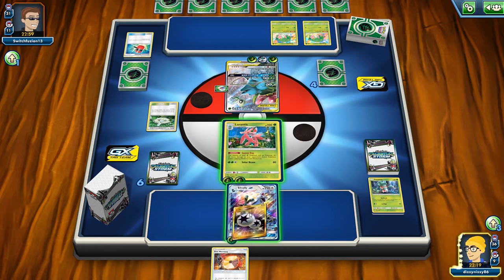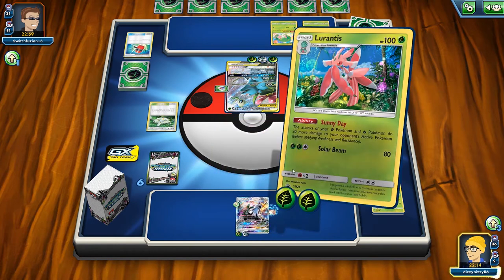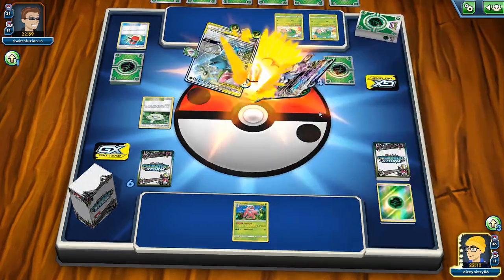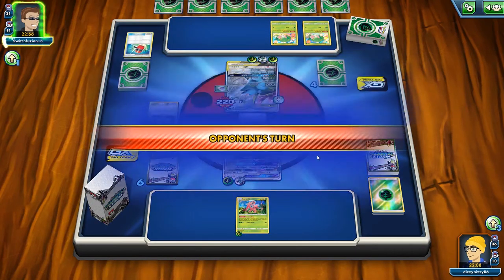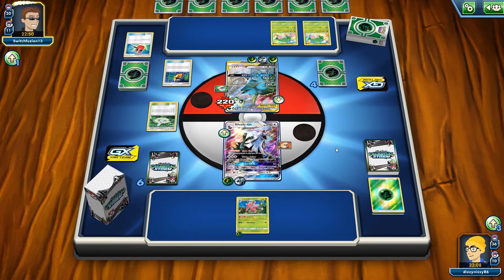We have to hard retreat. Then we use Turbo Drive — they can't knock us out. They could try to confuse us and heal 40 damage, but that's not going to help unless we flip tails. If they hit an Energy Hammer that would help them, but Ace Trainer isn't going to help them much in this situation.